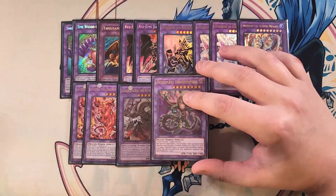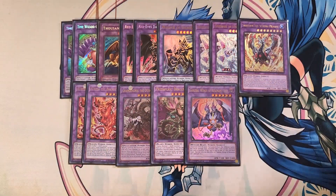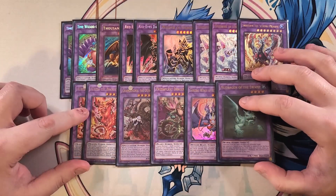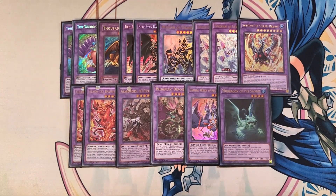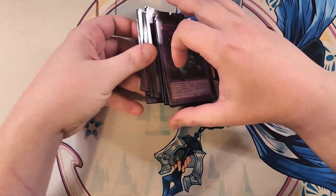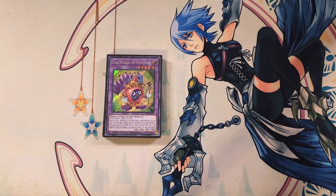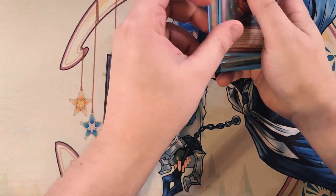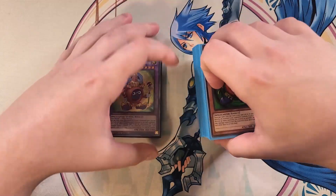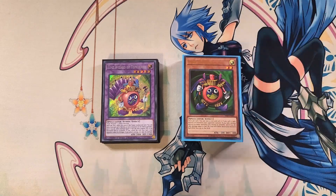For our Super Polymerization targets, we play a single copy of Dragostapelia because it's a walking negate, one copy of Garura as an amazing Super Poly target, and a single copy of Mudragon of the Swamp as a really good Super Poly target. That's it for the deck — this deck is super fun and really nostalgic. If you've never played a Time Wizard deck before, definitely give it a try. You can summon Time Wizard and Red-Eyes Dark Dragoon right beside it, and the Branded package works so well. Don't forget to like, comment, subscribe, and hit the bell. See you in the next video!